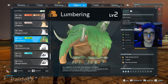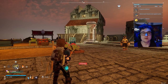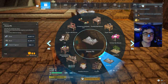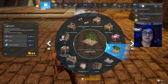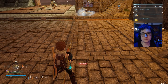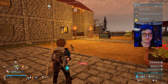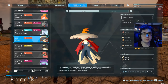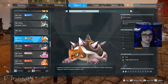Next on the list is lumbering. Lumbering is a one-job thing right now and it's just chopping wood, whether that be trees on your base or the logging site. To mirror that, the mining skill currently only has one use which is a stone pit. If there are any stones or nodes on the base, like a metal node, the mining pals will mine it and put it into a box.